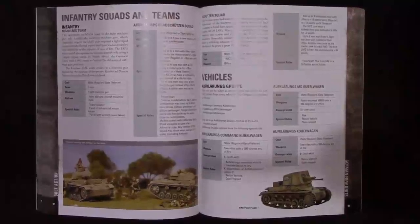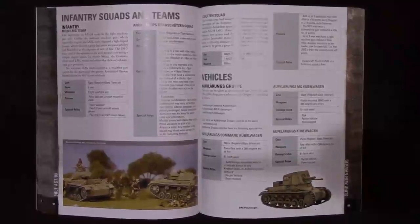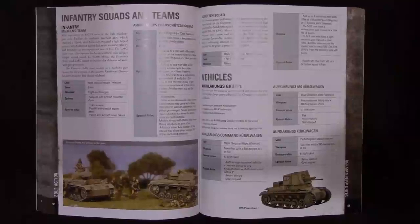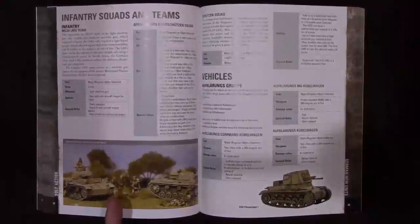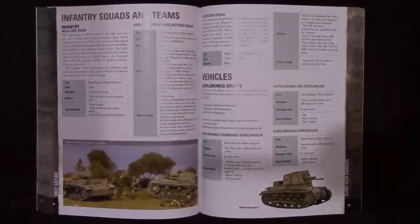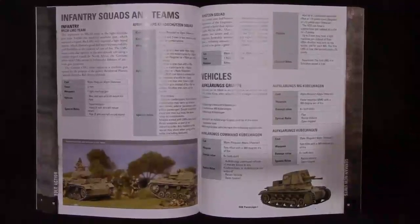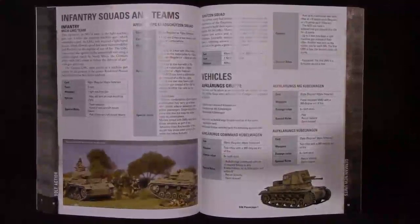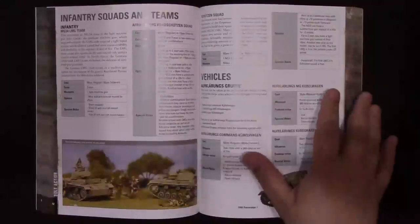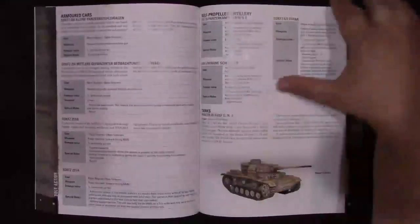Germans have some new units. Infantry get a light machine gun team — just a three-man LMG team. So not only can you include one or two in your squads, but you can add extras on the side. In the desert, the Africa Corps actually implemented light machine gun teams separate from the squad in a variety of roles. You can upgrade these for five points to an aircraft pedestal-mount type weapon, and if you look at pictures from the desert you'll see some emplacements with LMGs mounted so they can engage aircraft. This book is very specific to these two years of the war.